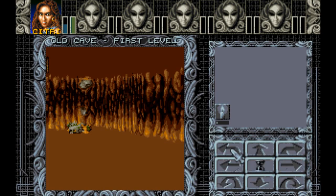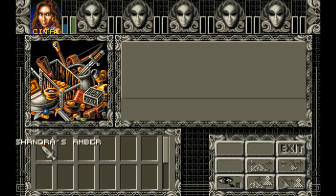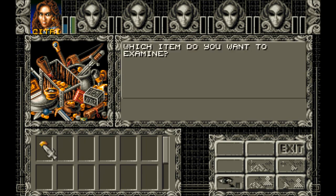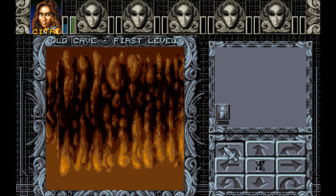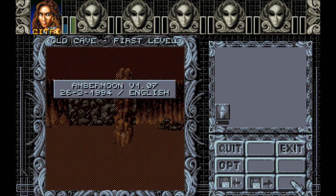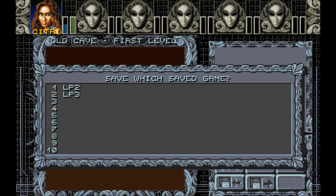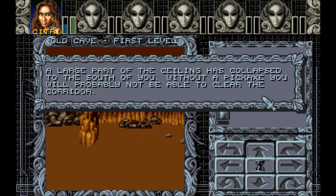Do we ever find some stuff in trash? Sometimes we do. Chandra's amber — a magical item. A large part of the ceiling has collapsed to the south of you. Without a pickaxe, you will probably not be able to clear the corridor. Pickaxe.